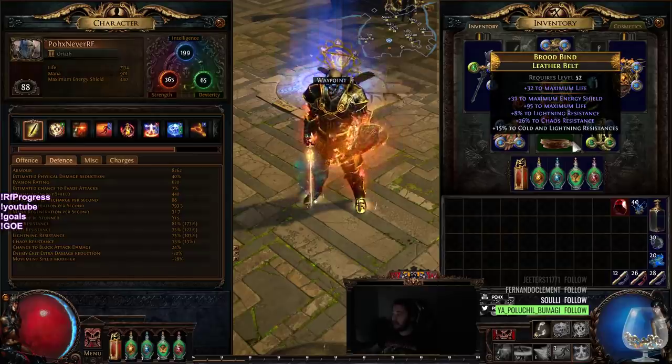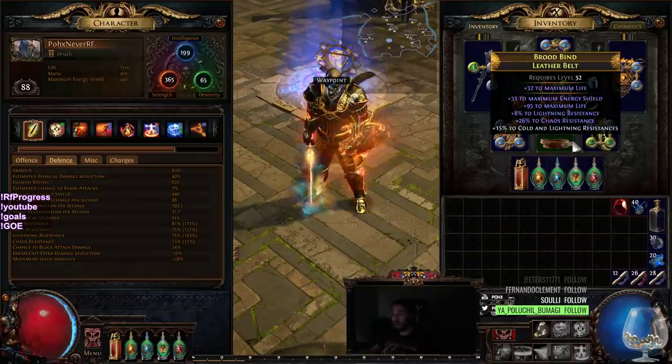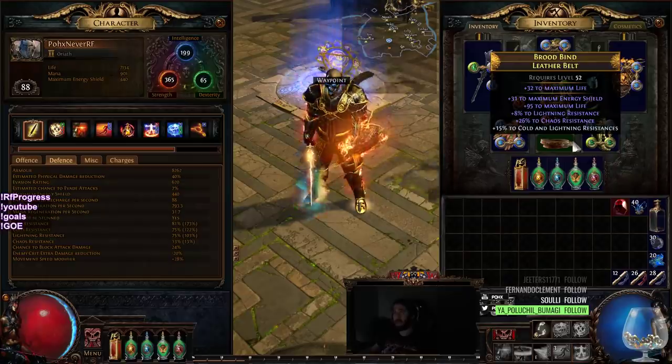Got a pretty sick belt here. We do need to work towards getting an Elder Crafted Belt. An Elder Crafted Belt will give us a recovery roll. Recovery basically multiplies all of your life regen, which means that life regen becomes like 1.2 to 1.3 times more effective, which is really nice.